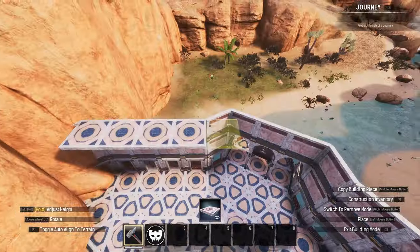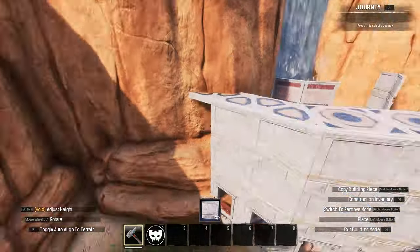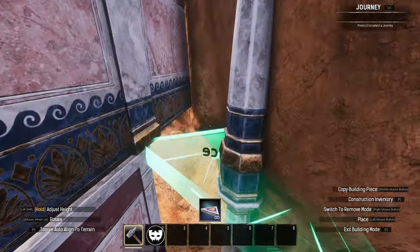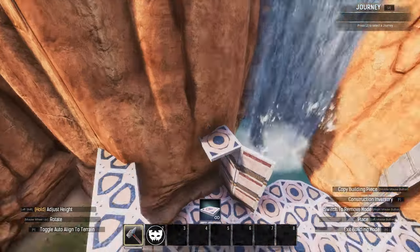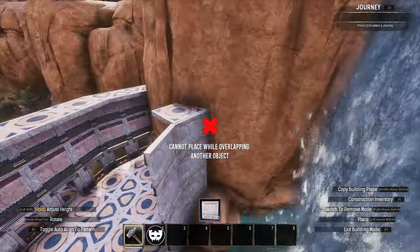From there, add ceilings atop the walls. Buff out some of the corners near the rock faces, add large pillars either side of the central segment, and hang door frames above that section at the rear.